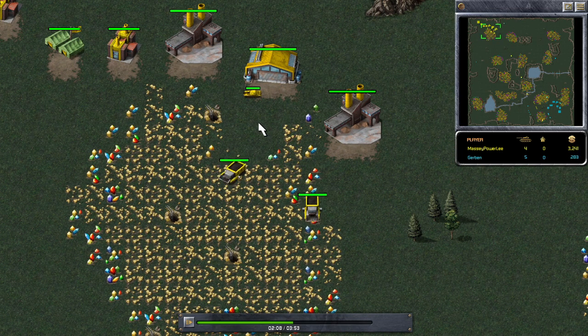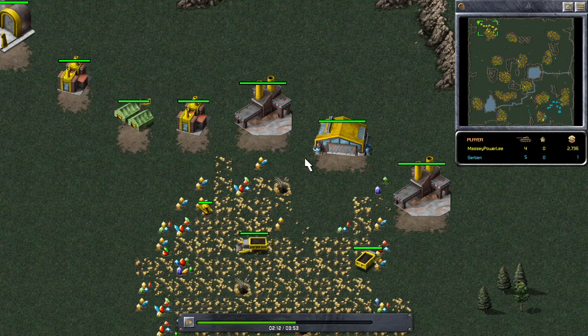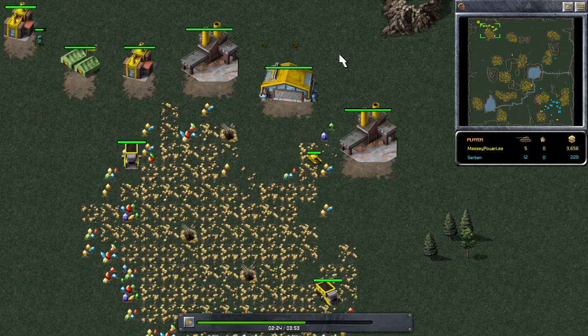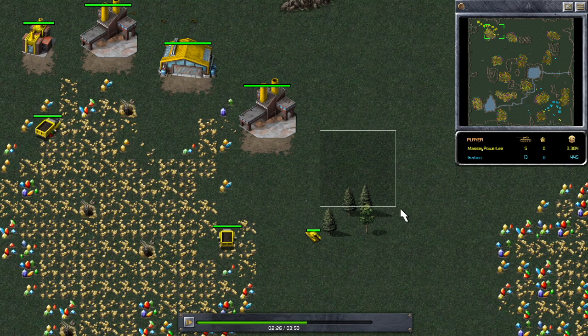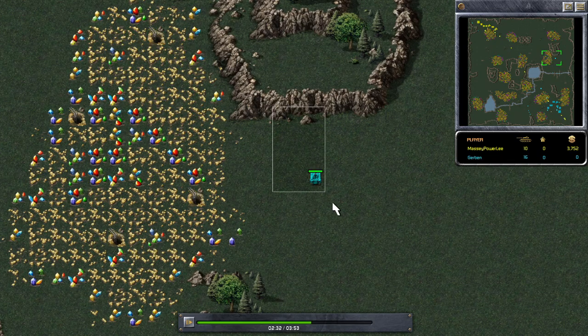I've already got two trucks out. This is my new build that I've been working on: deploy the MCV, power plant, barracks, then another power plant, then ore factory, more factory, another ore factory. Normally I would put a radar dome in there as well.